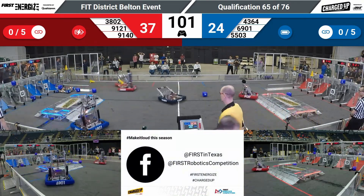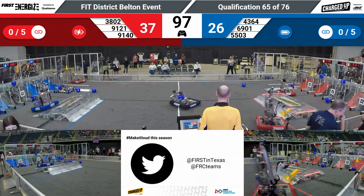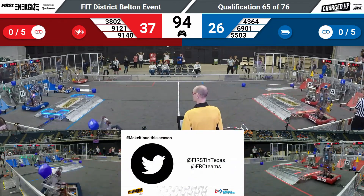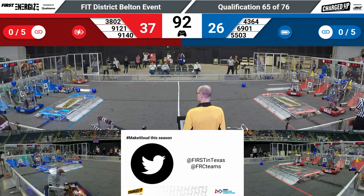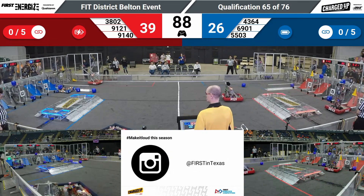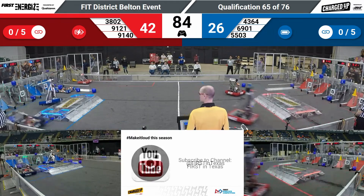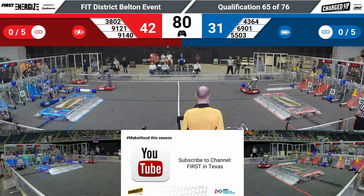3802, RoboPomp making their way over to that Red Alliance double substation, picking up a cone and returning across the field, dodging the defense of 4364. 91-21 looking to get something going for this Red Alliance. RoboPomp, their partner 3802, scoring on that grid for the Red Alliance.